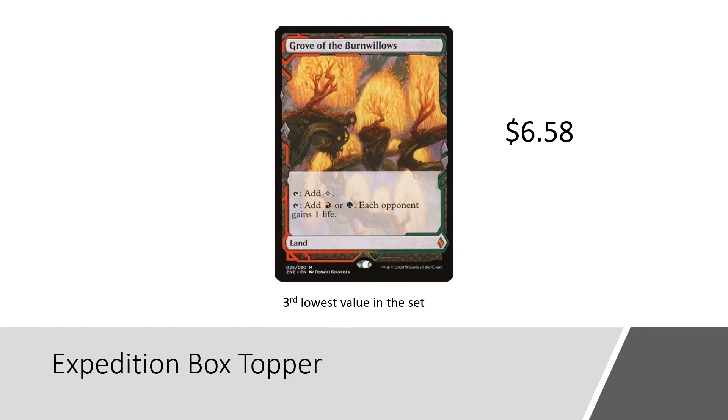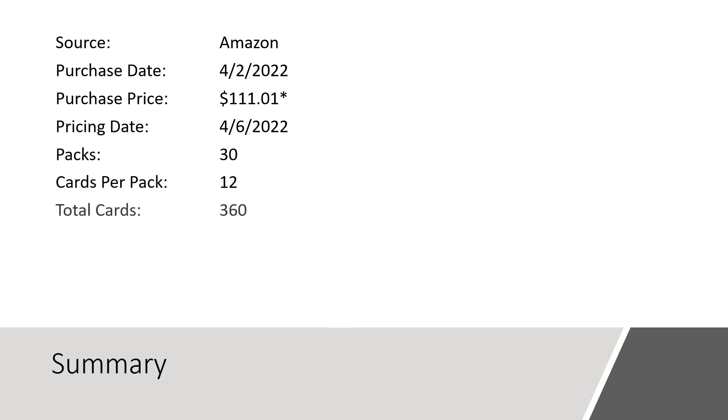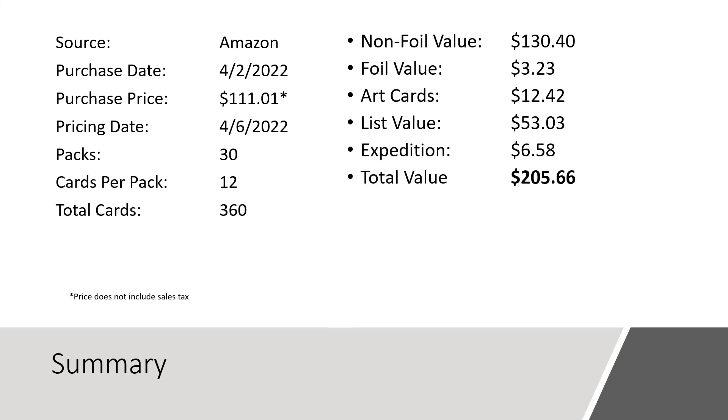So how did we actually do on this box? I purchased it from Amazon on April 2nd for $111.01. We opened up 30 packs with 12 cards each, seeing a total of 360 cards. In the non-foil space, we saw a value of $130.40; foil was $3.23; $12.42 in the art card space; and a massive $53.03 from the list. Our Expedition was a little below expectations at $6.58. However, our total value for the box was $205.66, giving us a gain of $94.65 above the purchase price — or 185% value of our purchase price. Thank you so much for watching; if you like the video, please like and subscribe, and until next time, take care.